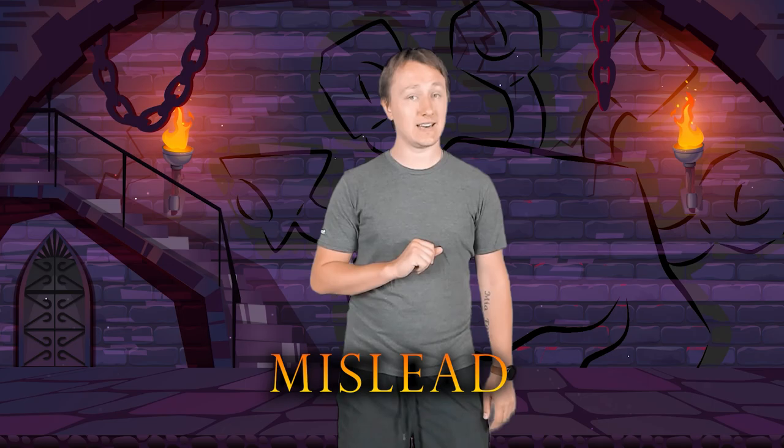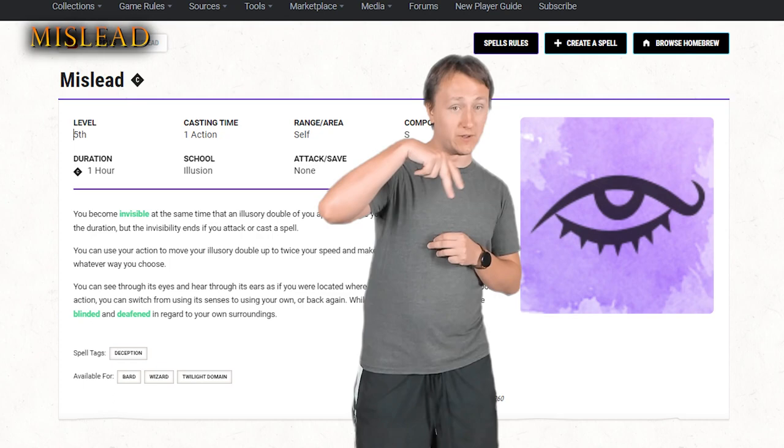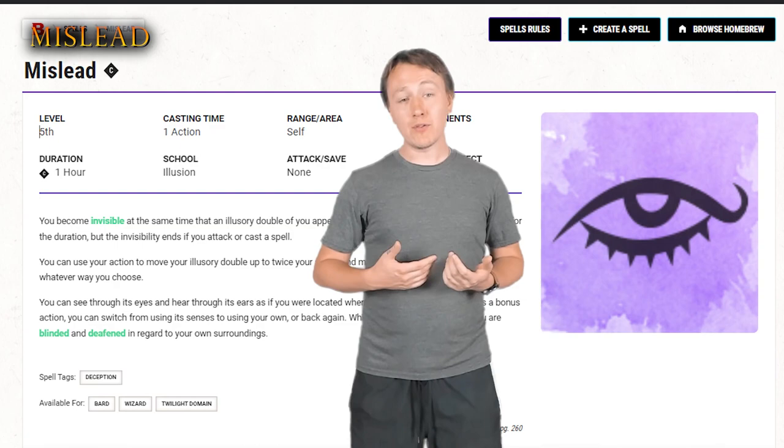Moving on, we have a personal favorite spell of mine, and that would be the 5th level spell, Mislead. This is a unique little spell that effectively makes an illusory duplicate of the caster that's under your control for an hour. It has no range, and you can use your action to move the duplicate up to twice your speed and act as you choose. The really cool thing about this spell is that when you cast it, you actually become invisible, and the duplicate appears where you were standing — and that's where the name Mislead comes into play.